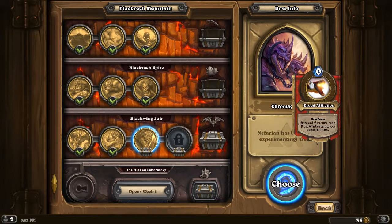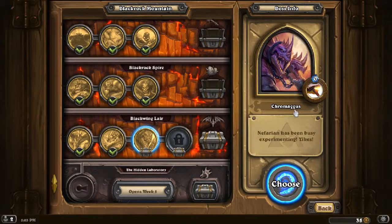At the end of your turn, it adds a broad affliction card to your opponent's hand. This is taking the mechanics from the actual in-game fight. You'd be afflicted with different things depending on the different heads — depending on the different dragonflights. He's called Chromagus, as in Chromatic, so he's supposed to have several different dragonflight abilities.